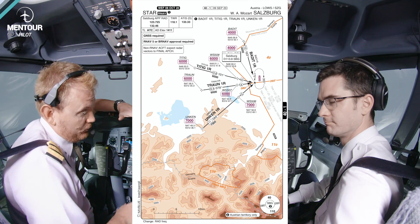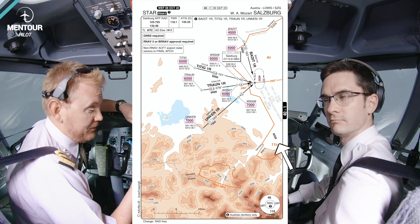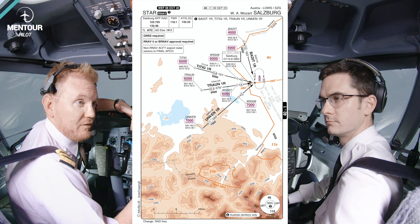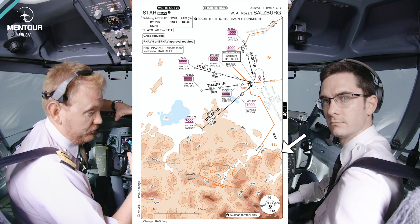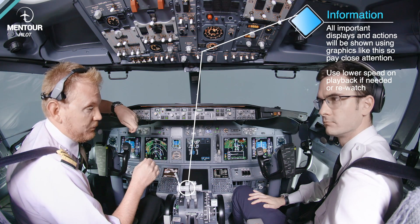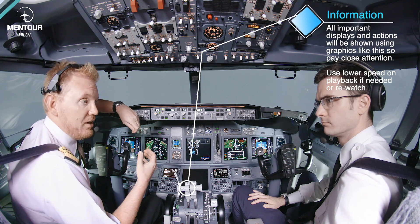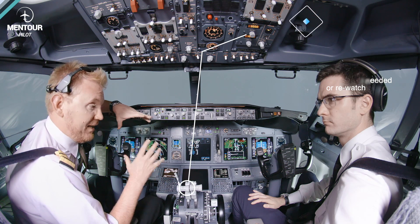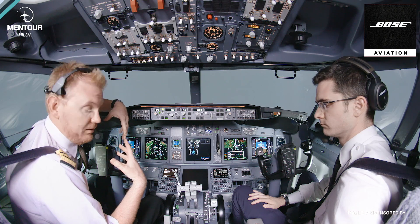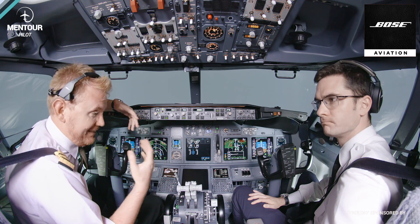Me and Lorenzo are going to simulate how to do a circling for runway 33 in Salzburg. During the circling maneuver something will go horribly wrong and we will lose our situational awareness and start flying towards the mountains. What I'm going to demonstrate is a terrain escape maneuver — a critical maneuver we have to know by heart. Pay attention to my actions as pilot flying and the call-outs Lorenzo will be doing.